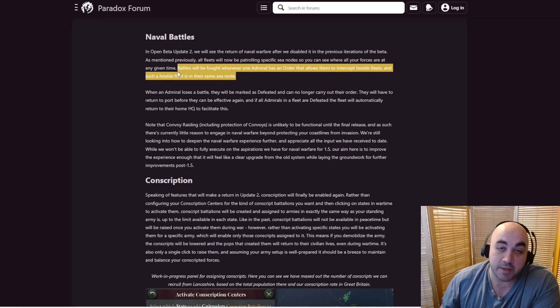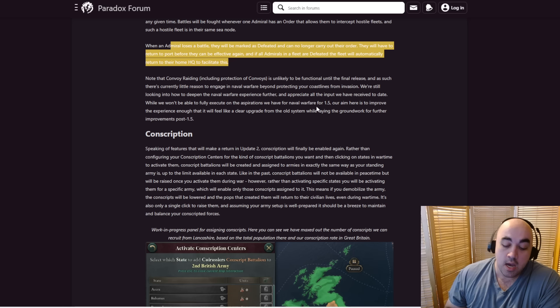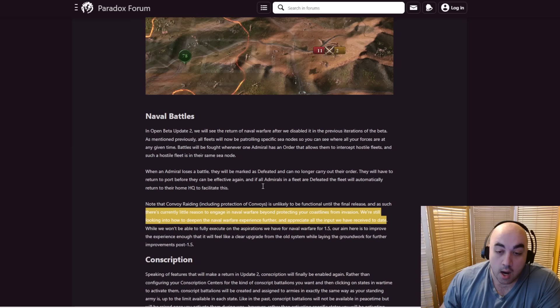Being able to set whether to mind your own business or intercept will be nice. When fleets lose a battle, they'll go back to their home HQ and disable what they're doing. You'll now be able to defend against landings using navies, which is pretty significant. I'm very excited to see how important convoy raiding is. Note that convoy raiding, including protection of convoys, is unlikely to be functional until the final release. As such, there's currently little reason to engage in naval warfare beyond protecting your coastlines from invasion.